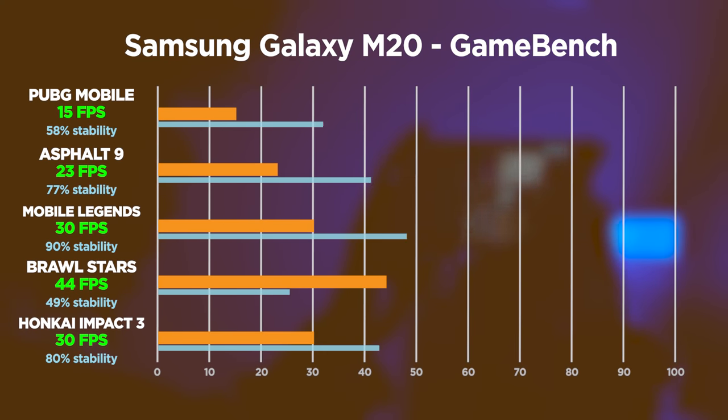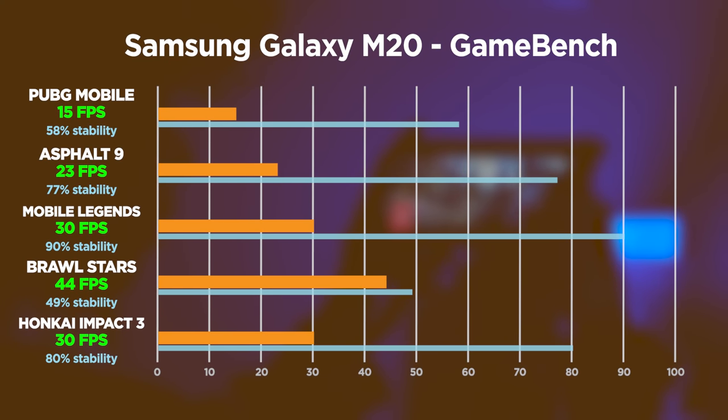This is quite disappointing. Across the board, we're getting pretty below-average results. The highest mark we get is 44 FPS, and mind you, that's for Brawl Stars, which is probably the least demanding game in our test suite. From then on, it doesn't get any better. Honkai Impact 3 and Mobile Legends are at 30 FPS, Asphalt 9 at 23 FPS, and the worst of them all, PUBG Mobile is only at 15 FPS. Stability is also all over the place — it gets as high as 90% for Mobile Legends, and then as low as 49–58%.